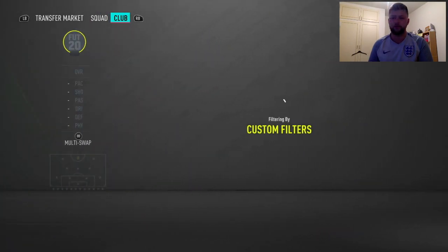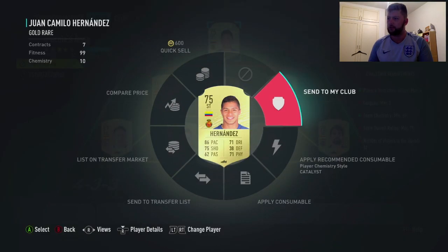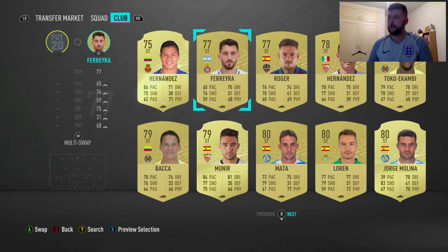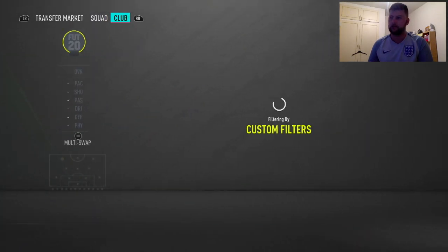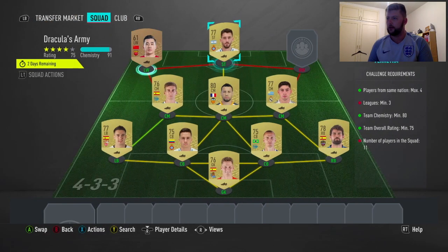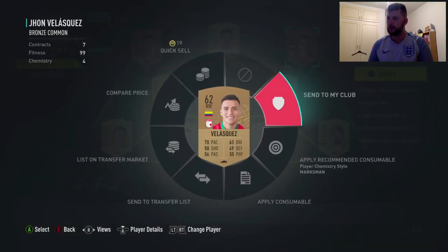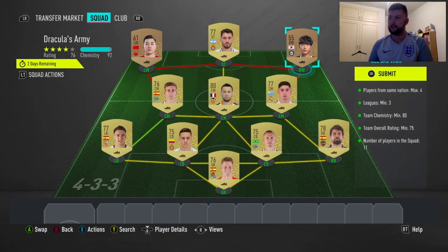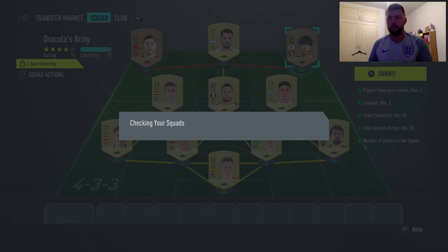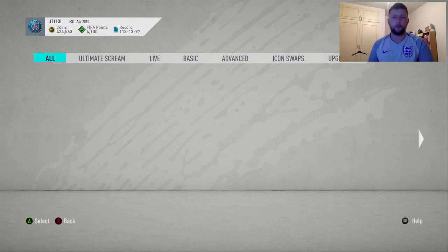We've got a striker and then literally all we need is two random players. We've got Hernandez - actually I will change him out just because they're rare, I'd rather keep them so I can discard them or do whatever. Literally all we need now is two players from the leagues which should be very straightforward. We'll try bronze players and see if we can keep the rating - that should be fine. That guy is untradeable as well so we'll put him in. That's it - 10 players, 9 gold players, 2 bronze players, as easy as you'd like it.